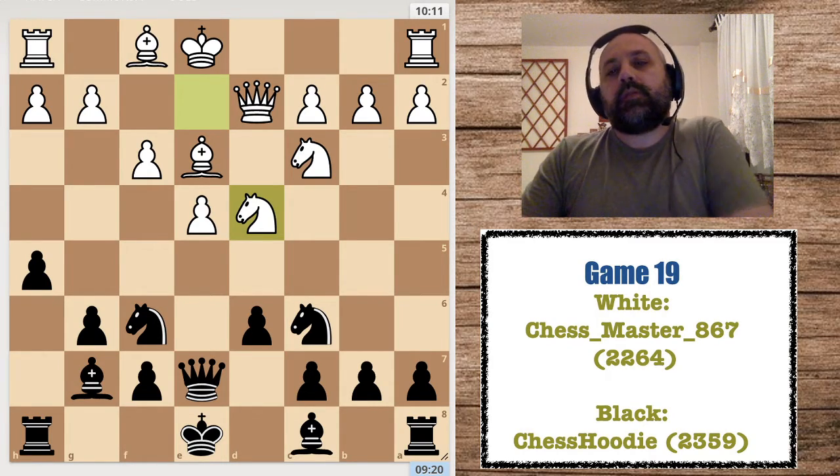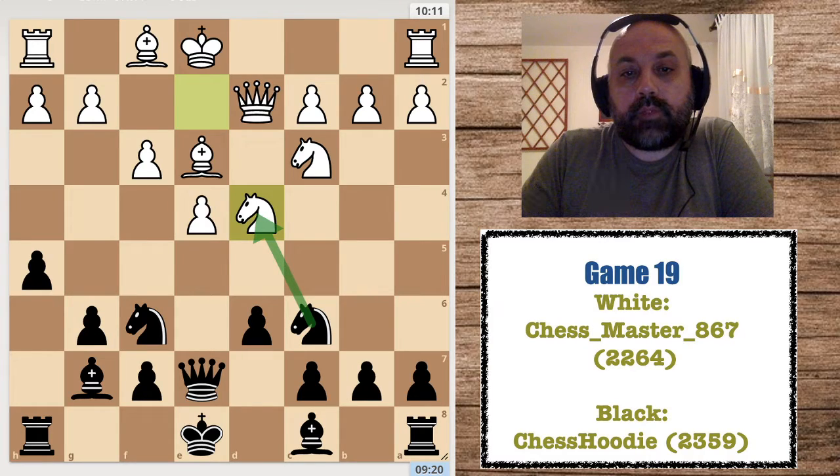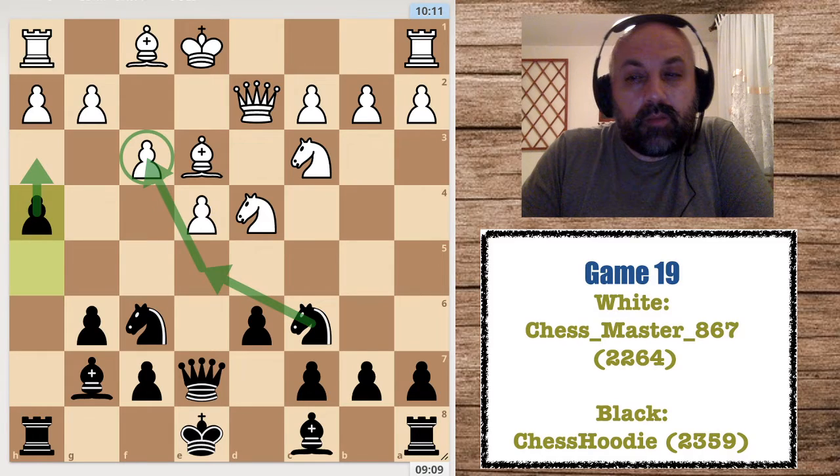I should also have exchanged there, but for some reason I played h4. I was thinking that maybe with the knight from c6 I would attack f3 and undermine it, hoping for some active measures on the side where my opponent is stronger — maybe not a sound plan.